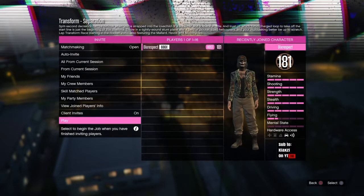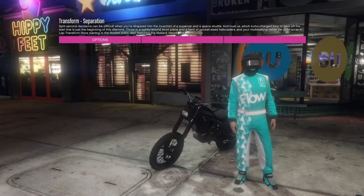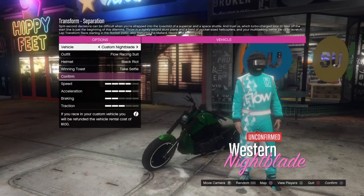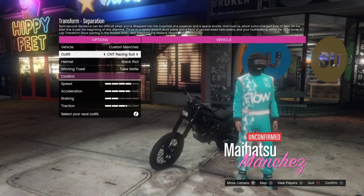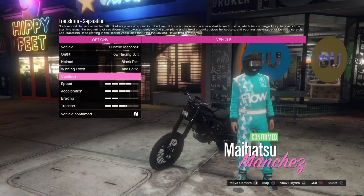Now go down, confirm settings, and just play by yourself. Here, go into the first one, go one to the right then go back to the left. Now go down to outfit, one to the right and one to the left. Now you're just going to want to confirm settings and continue.